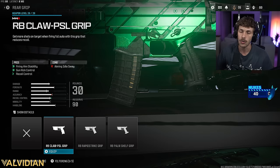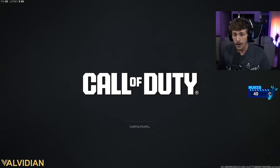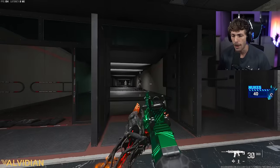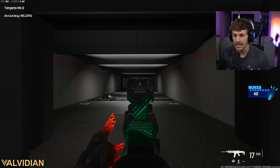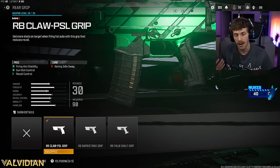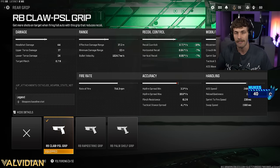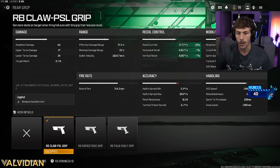The next attachment is the claw grip, which adds a lot of firing aiming stability. That stability is important — it controls your sway while firing, so the gun won't sway as much, giving you a more predictable recoil pattern. We're losing aiming idle sway but getting firing aim stability, which is the important thing. Every Call of Duty game has sway, and previously that sway would stop when you fired — but now you have sway both at rest and while firing.